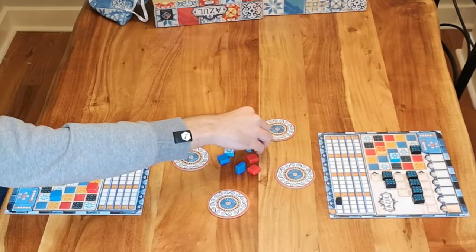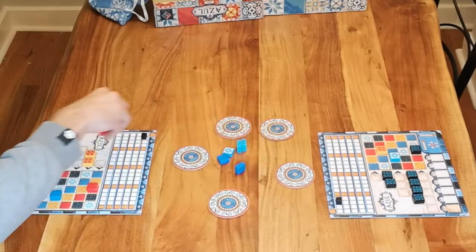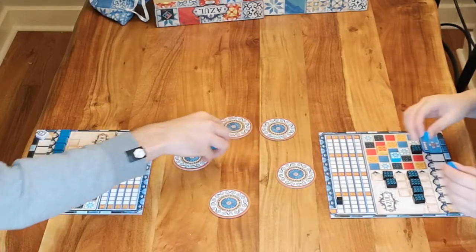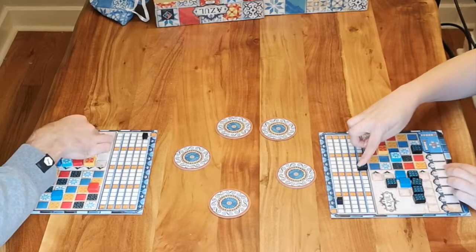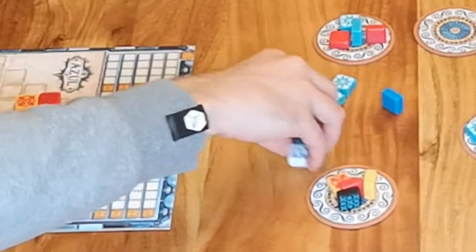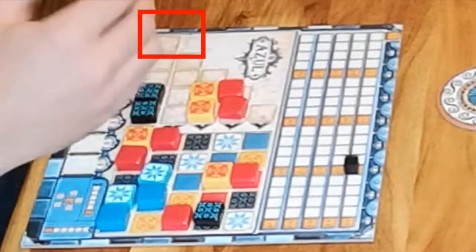If there are tiles in the center of the table you would like to pick up, you may do so on your turn. Note that the first person to retrieve from the center also gets the one tile, which will allow you to go first the next round. But you will have to put this piece in the floor line, which means subtracted points at the end of the round.